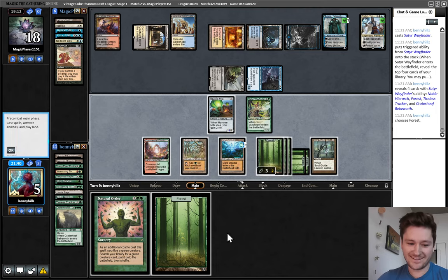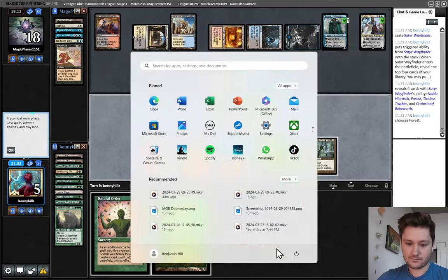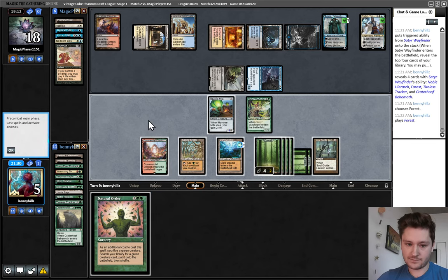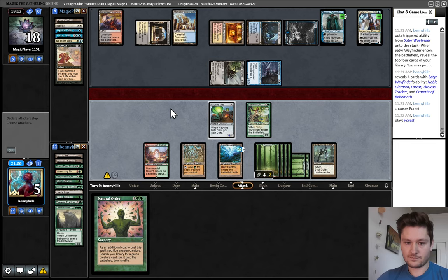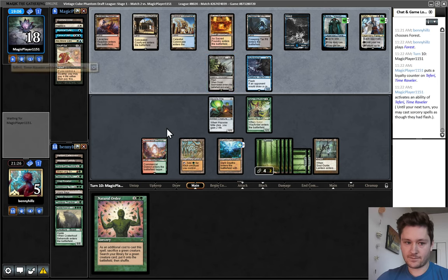So we play land and pass. Are we just dead? Probably. They can animate Celestial Colonnade, make it so we have to chump-block. Could be a kind of rough matchup — they have a lot of cheap removal. Bowmasters are good for just the battlefield effect, but shutting down our card draw — it shuts down the Soul Guide Lantern, not amazing but not too bad either. A flashback removal spell to kill one of our guys. I'll take the counter off of this. This could be a matchup where we want to cut Natural Order — it's really bad against Reprieve and counter magic and they're just taking out our board pretty effectively.